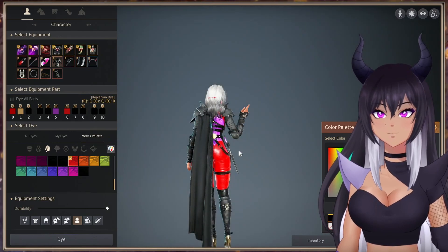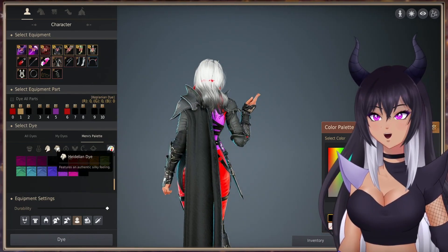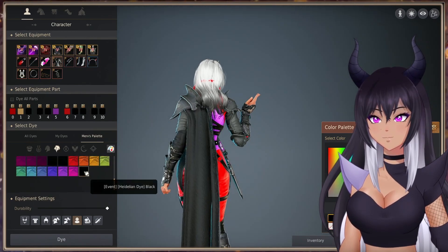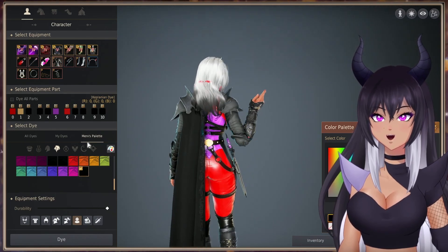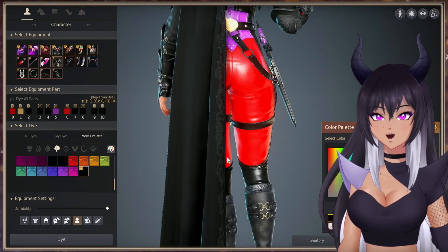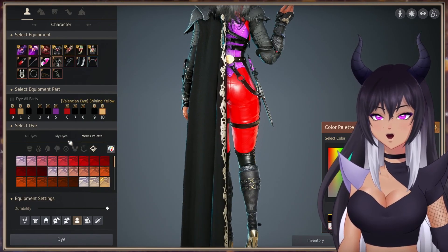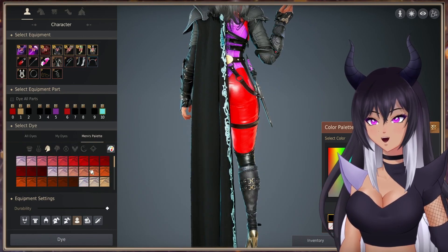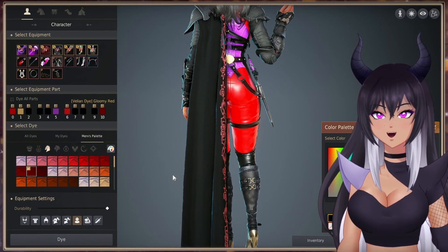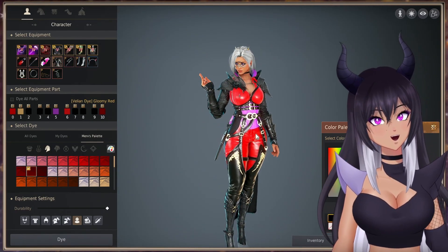Here we change the chest area. Here changes the etching on here as well as these little chains and the little flower. This one changes the actual pieces of the armor — the main color for them. Here we have the cape, which in my opinion looks very nice in silk. And this changes the etching on the silk itself. So you can go with a shiny color, you can go with metal, you can go with leather — it's very nice. The changes you can make to this outfit are actually very, very nice.